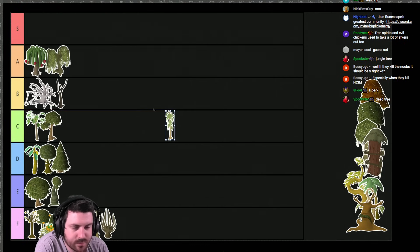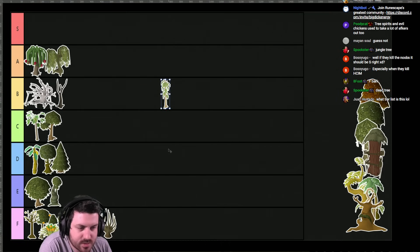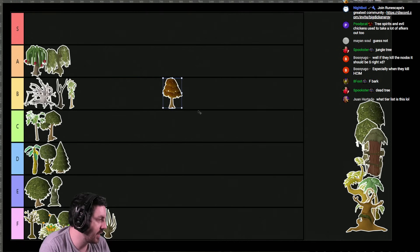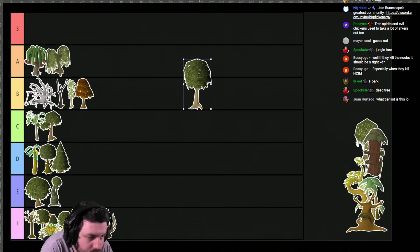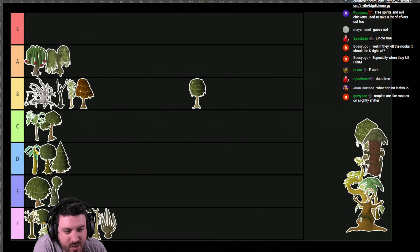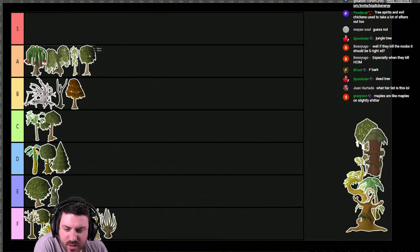Teak trees — everyone's favorite. Teak trees are good because they're super fast XP and everyone sits there two- or three-tick manipulating them. These trees are solely responsible for why woodcutting XP rates aren't any faster than they already are. Therefore B tier trees. Maple trees are pretty decent — slightly shitter than teaks, so B tier as well. Mahogany trees are great — great farming XP, and the logs are good for planks. Actually, teaks are too. We're going to move teaks up to A tier, and mahogany sits next to them. Great trees.